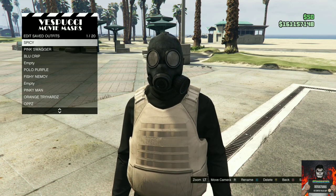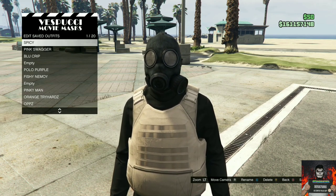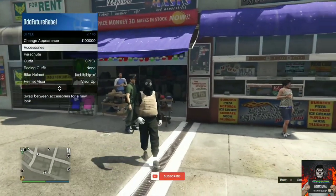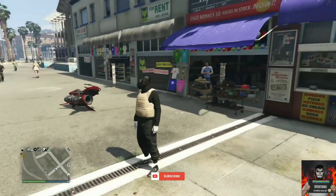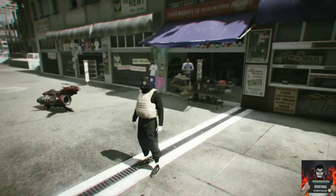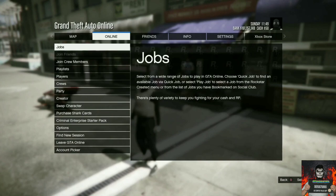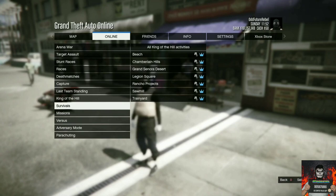Back out from the mask store, open up your interaction menu, go over to style, and apply the saved outfit we just made about four times very quickly. Now back out from the interaction menu, open up your pause menu, go over to Online, go to Play Jobs, then Rockstar Created, go over to Missions.